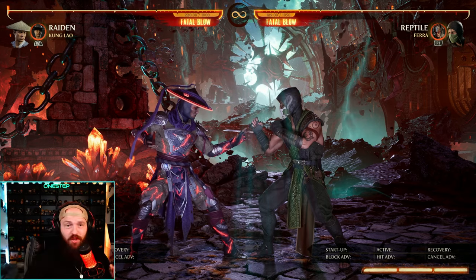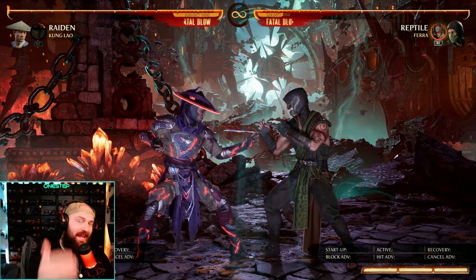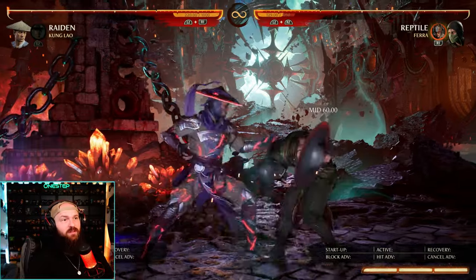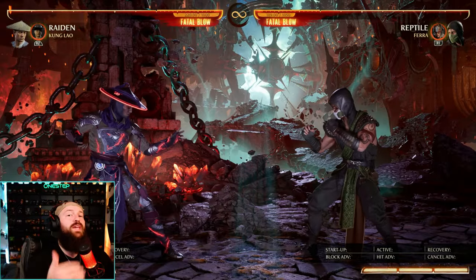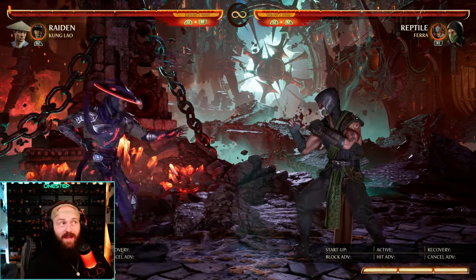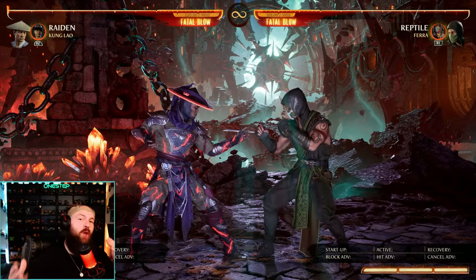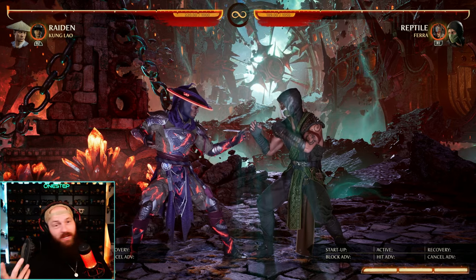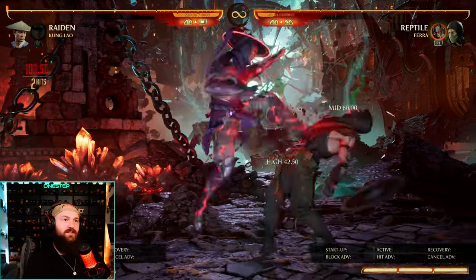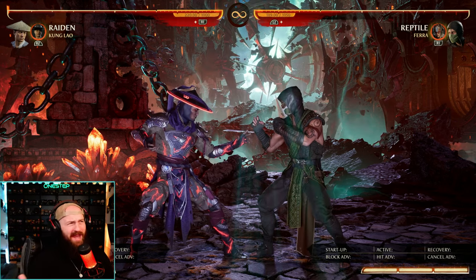Kung Lao got some changes and new moves. The new move is down cameo — he throws out his hat and the hat will orbit you. It hits your opponent for a mid hit, and if it does, it staggers them, allowing you to do a follow-up combo. It's also a great way to get in close safely because your opponent either has to block it — meaning they can't really punish you for getting in close — or they're going to take the hit. For example, if you're playing Raiden whose teleport isn't very safe, having that hat orbiting you provides safety. You can also hold cameo while it's orbiting to make the hat go a bit more wobbly — useful if your opponent tries to poke under it, making it move up and down. Kung Lao, just like Sonya, was already a great cameo and now he's even better.